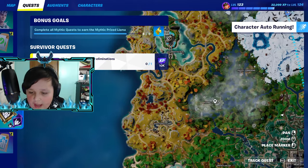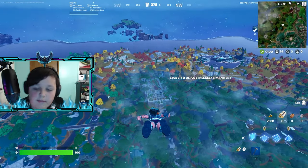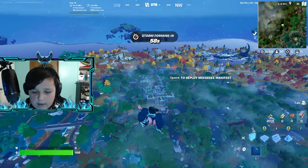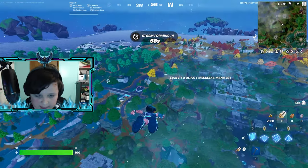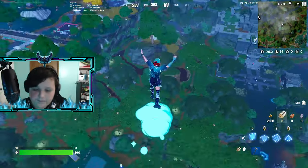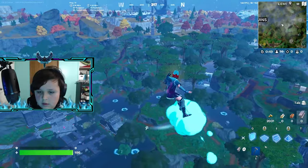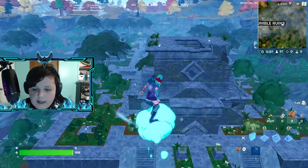My game plan right now is to land over at Rumble Ruins. This NPC sells the exotic Maven Accelerant and we're going to get that. We're going to see if we can find any more, but that might be the only one we can get. We also have to get at least 10 eliminations and the win.